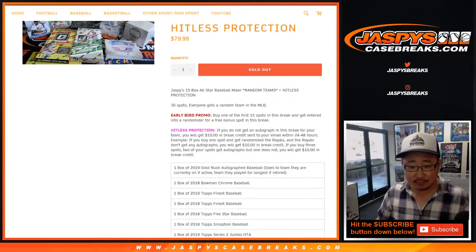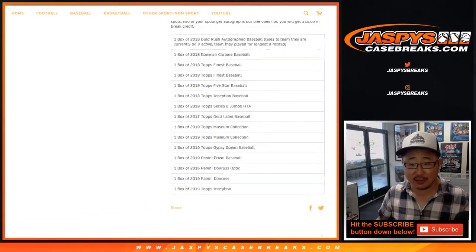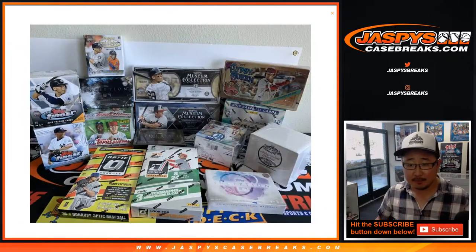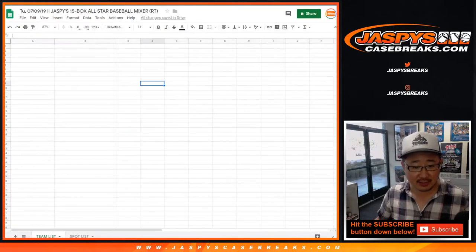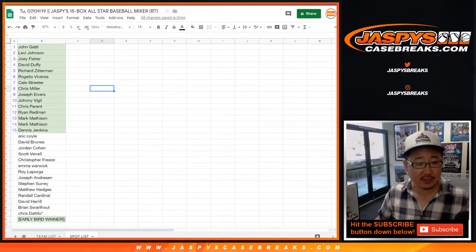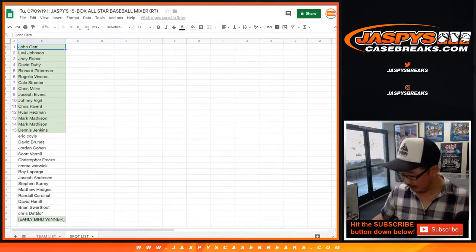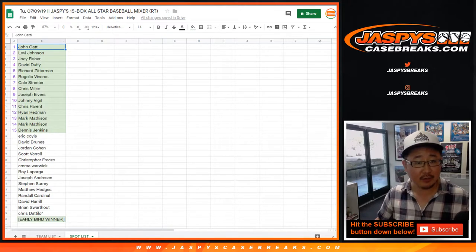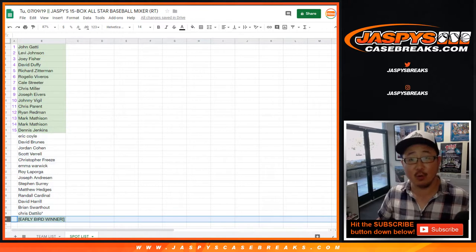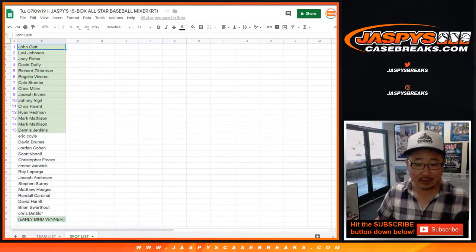There are all the boxes here — looks like a pretty good mixer. So there's the team list right here. Let's go to the spot list — thanks to all these folks for getting their spots. There are 29 spots right here, and then the early bird winner right there. The early bird gets the worm, or in this case, the free spot. Those are the first 15.